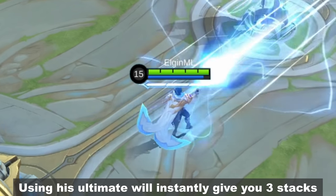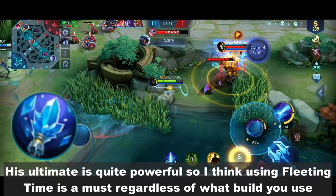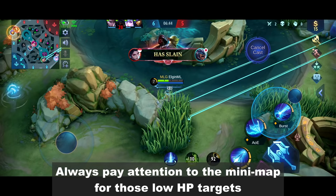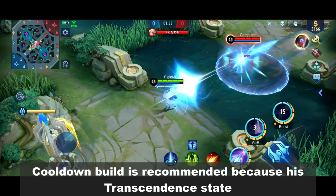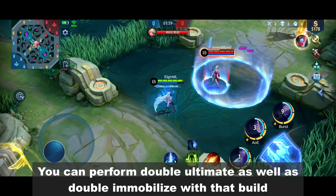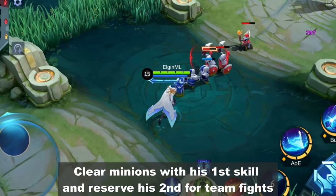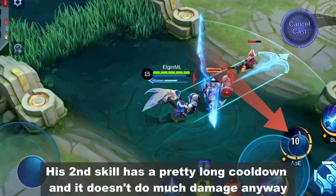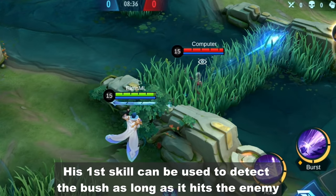Using his ultimate will instantly give you 3 stacks. His ultimate is quite powerful so using Fleeting Time is a must regardless of what build you use. Always pay attention to the minimap for those low HP targets. The cooldown build is recommended because his Transcendence state already removes a big part of his cooldown. You can perform double ultimate as well as double immobilize with that build. Clear minions with his first skill and reserve his second for teamfights, as his second skill has a pretty long cooldown and doesn't do much damage anyway. His first skill can also be used to detect bushes as long as it hits the enemy.